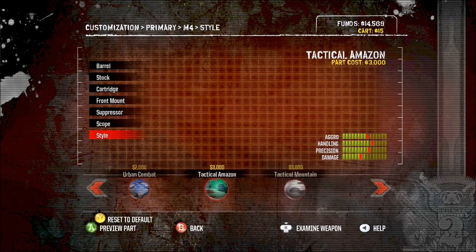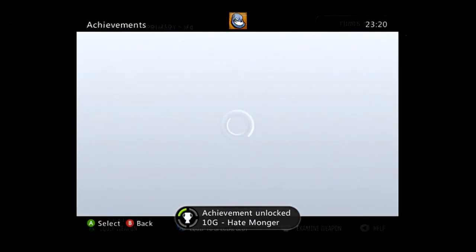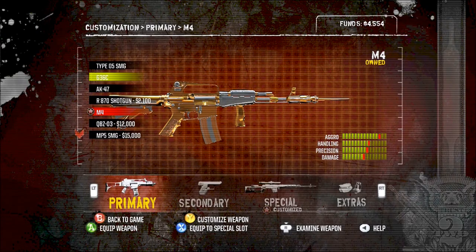This will cost you $10,000, so make sure you've got some money. Once you've done this, you should see the Hatemonger achievement pop up. If not, simply cancel it, restart again, and try it with a new weapon.